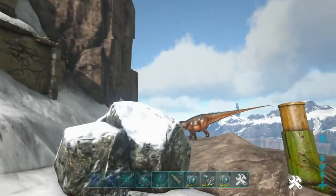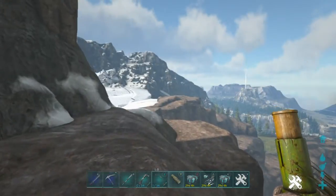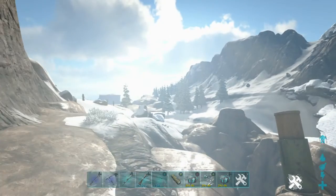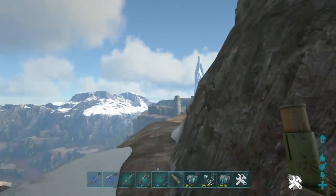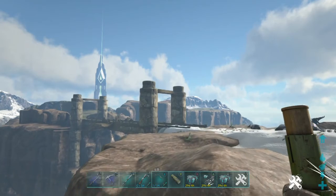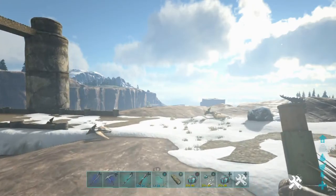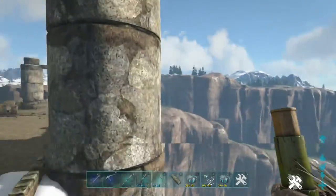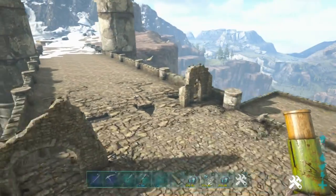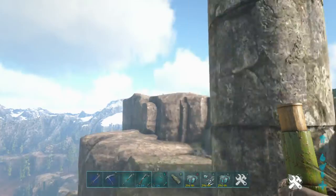This is near where the first dino I tamed on this map was — right across that bridge over there — our first pteranodon, may he rest in peace. We just did a big circle. These guys are flying low, almost ridiculously so. I actually thought about building right here — maybe one season we might. This is a great map, it really is.